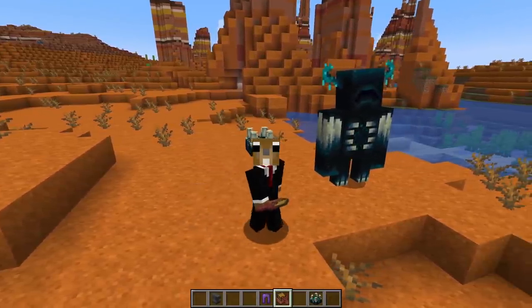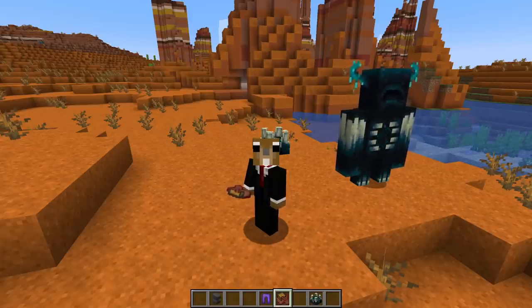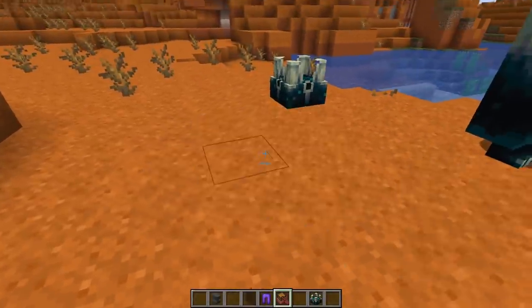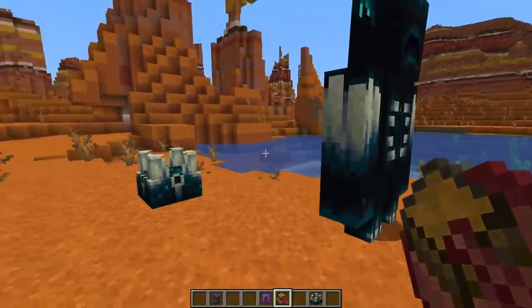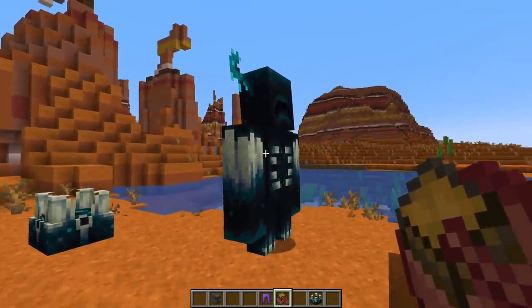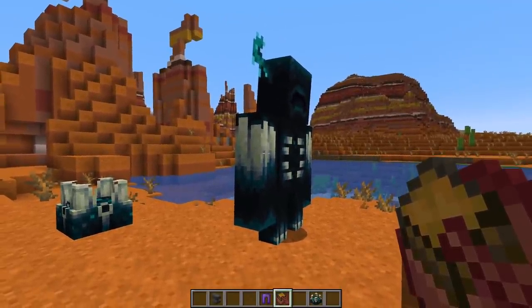Hey guys, welcome back to another snapshot video. It's a really exciting week since we're getting all the new 1.19 features. In this week's snapshot we're getting the new chest boats, and some features from the experimental snapshot have been ported. The skull triggers have functionality again and the warden as well, but since we covered that in a previous snapshot video, we're not going to talk about that and just focus on the new stuff.